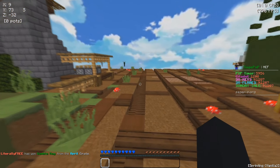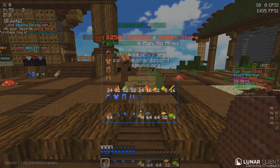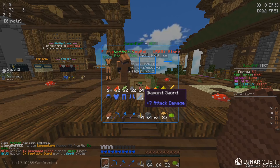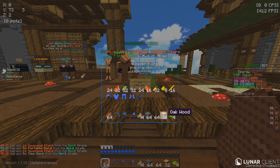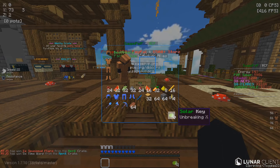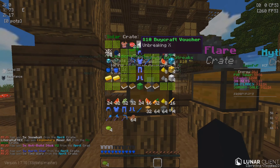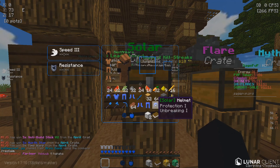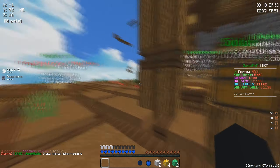When you first log in, you'll see a starter kit — right-click it and you'll receive these items: a full leather set, a diamond set with a sword, and some brewing materials which are very useful for setting up brewing. You also receive four solar keys, which we're going to open right now at the solar crate. We opened them up — we did get P1. We got a Speed 1 book which is a custom enchant you can put on your boots to make you run faster.